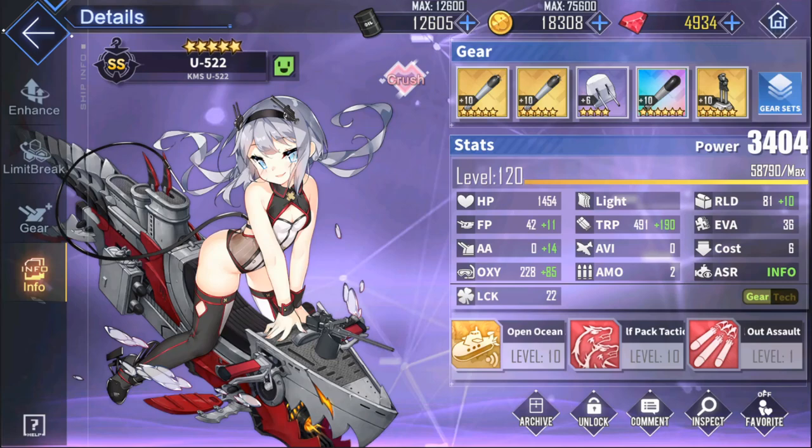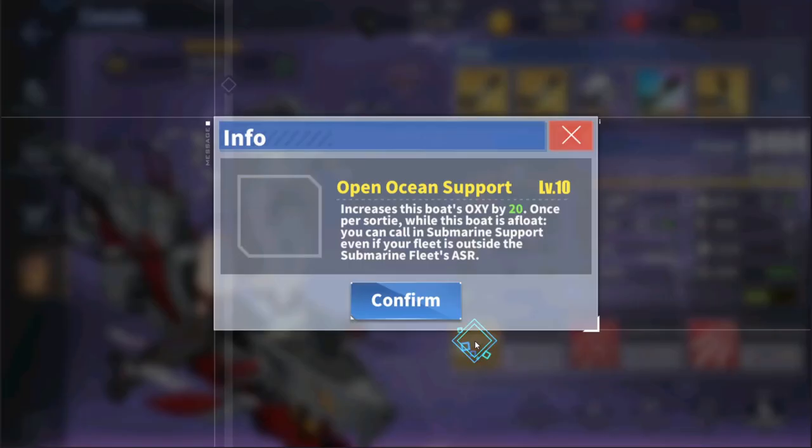I'd like to give a shoutout to one elite sub: U522. What makes U522 special is her skill, Open Ocean Support. This allows you to call in your subs once per sortie in battle, even if the enemy you're facing is not within your subs' hunting range. This can be really useful if you want to use your subs on the boss only and the boss didn't spawn within your subs' hunting range, saving oil by not having to move your subs. Importantly, if you call subs against an enemy that IS within range, it won't consume this one free pass.